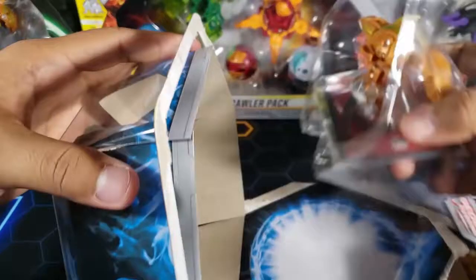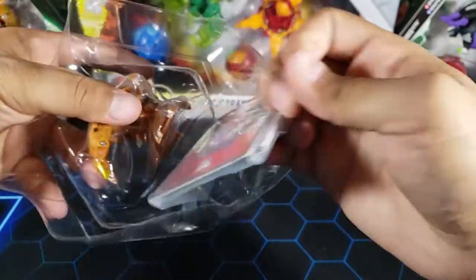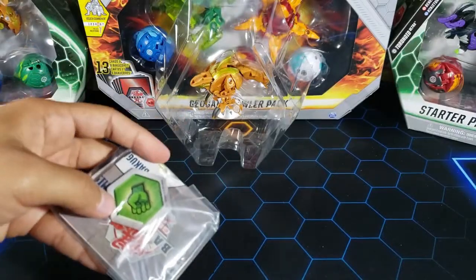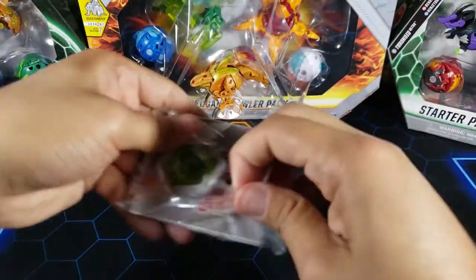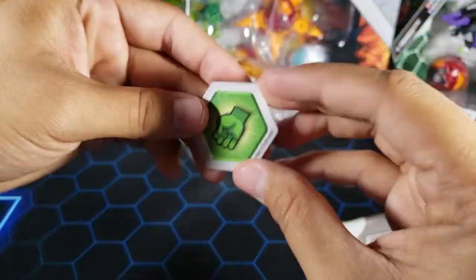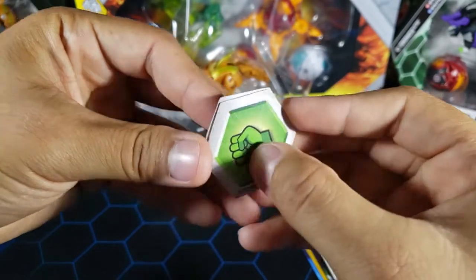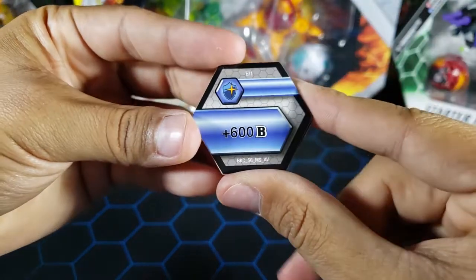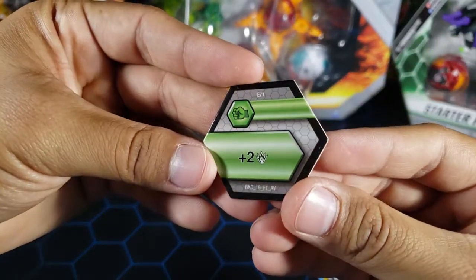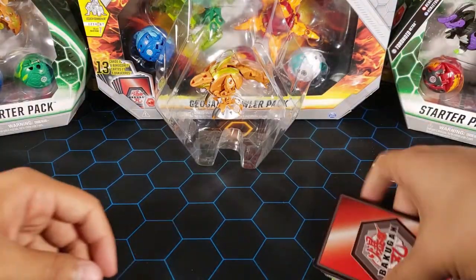Let's open this up and see this Bakugan Ultra. First, like always, we're going to take out the little bag. Let's take out everything and take a look at the cores. We got a green fist and a magic shield — I thought it was going to be a double green fist. The magic shield gives us plus 600 B power, the second best — the best one is 650. And then we have plus two damage or attack for the green fist. I don't love the green fist.